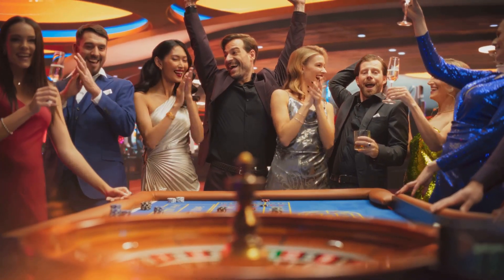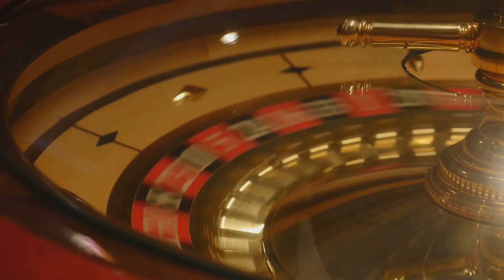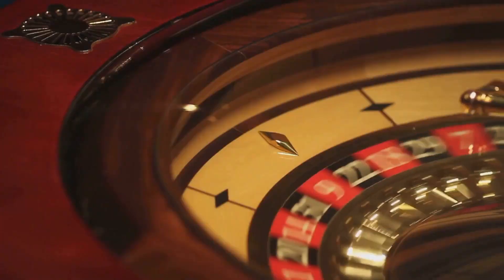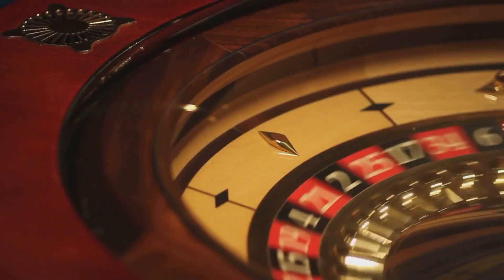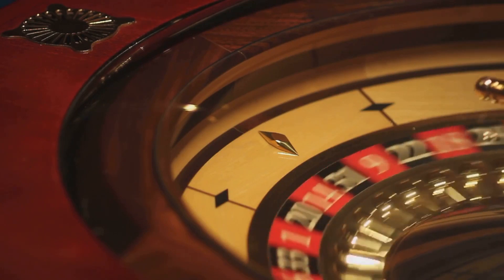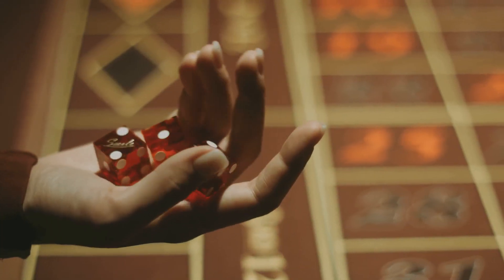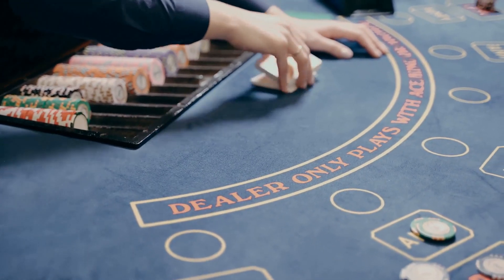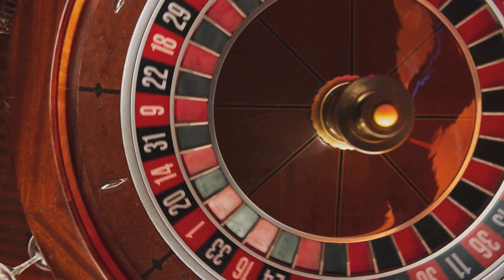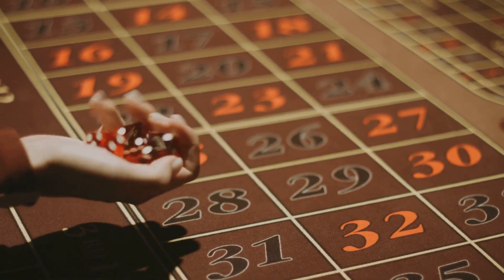It's time to talk about one of the biggest mistakes gamblers make: the gambler's fallacy. This is the mistaken belief that past events can influence future outcomes in random games of chance. For example, if a roulette wheel lands on black several times in a row, someone falling for the gambler's fallacy might think that red is due to hit. But each spin, each roll of the dice, each hand of cards is completely independent. The odds reset every single time, so trust the math, not your gut feeling.